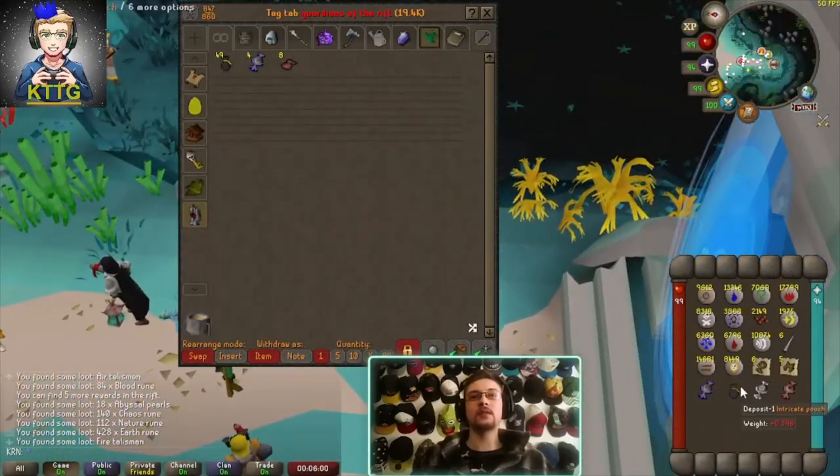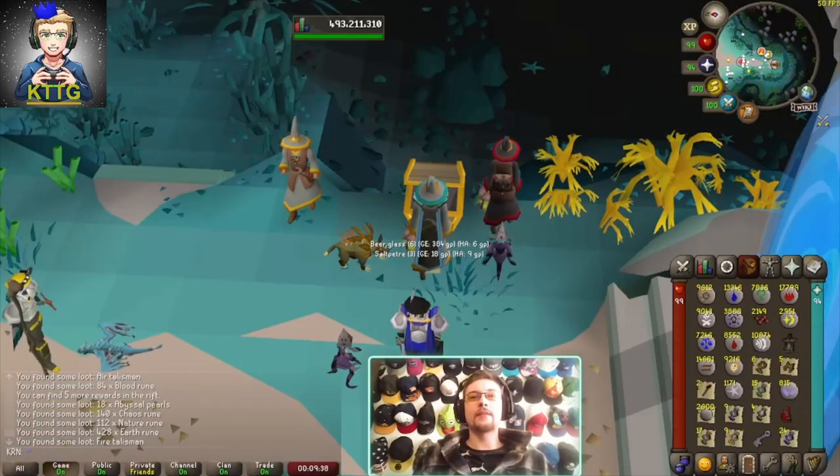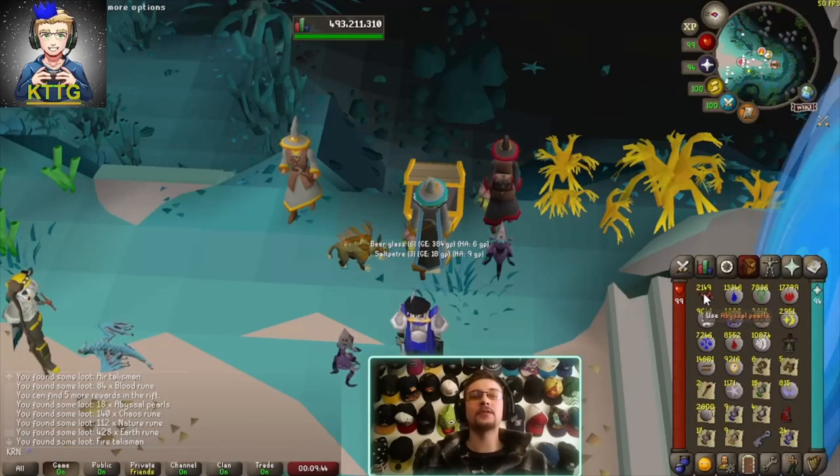As you can see there are 50 intricate pouches to open. I'll add that to our loot and then give you guys a final price check on how much profit we made. Getting into the first half of the loot — we managed to get 2149 abyssal pearls.